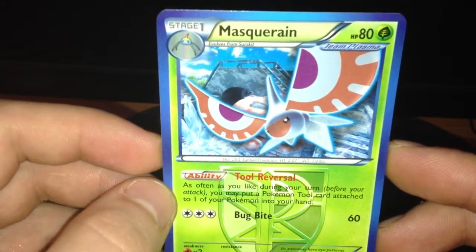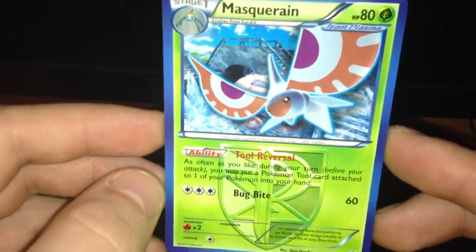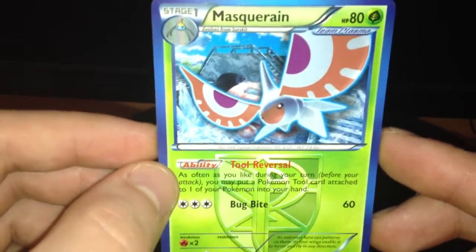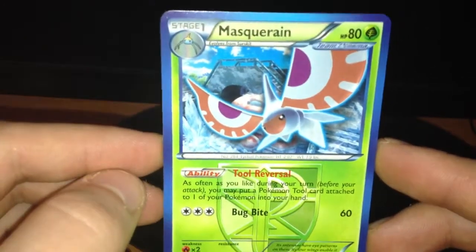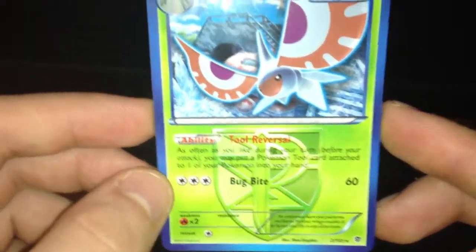Muscarain is a Stage 1 Pokémon. It evolved from Surskit. It's grass type, also a Team Plasma Pokémon with 80 HP. It has weakness on fire and only 1 retreat cost.